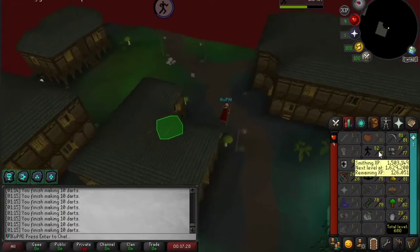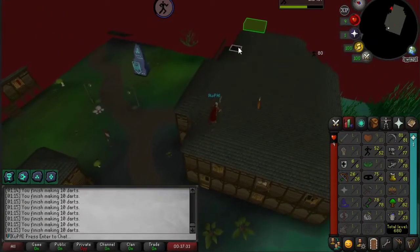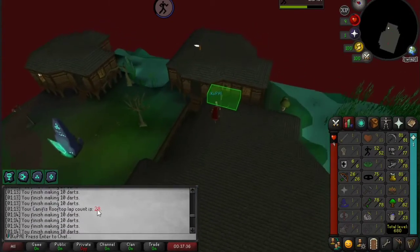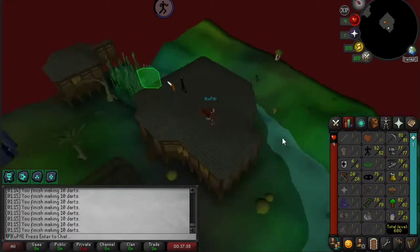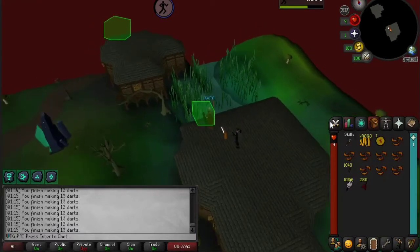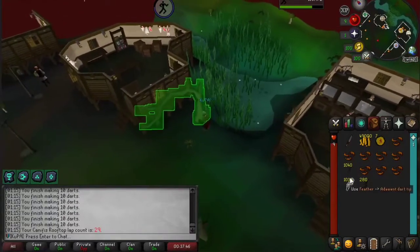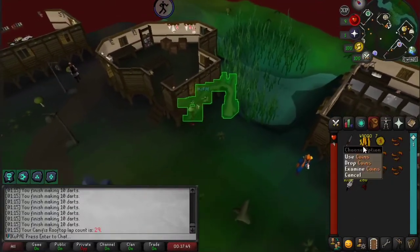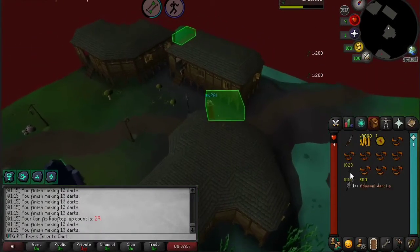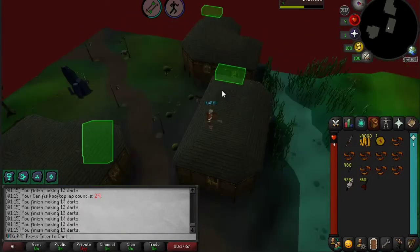Now that I'm finally training Agility, starting at 46 — I've only done 28 laps from 46 here, and now I'm getting 7k per Mark of Grace. It's really nice that I was able to skip the low tier of that Golden Brick.